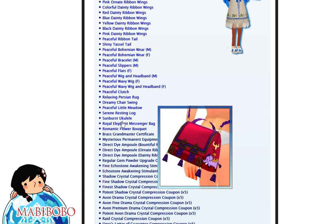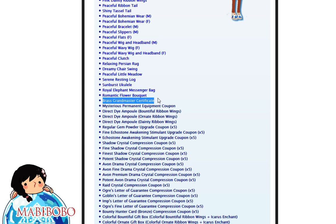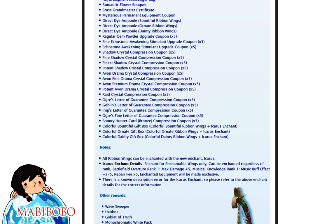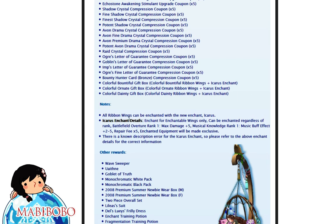A ukulele — that actually looks like a ukulele, kind of. Elephant messenger bag, flower bouquet, which looks like it's gonna be really tiny and not noticeable. Brass grandmaster certificate — I really hope it's not just a grandmaster certificate that you buy from Lazaro and they give it to you for free, but it's very possible. Direct dye amps, mysterious permanent equipment coupon, so you get those permanent equipment coupons again. Echo stone awakening stimulant, shadow crystals, Avon crystals, raid crystals, letters of guarantees, bounty hunter stuff. Colorful bountiful gift box — it's got the ribbon wings and Icarus enchant, so Icarus enchant right here.